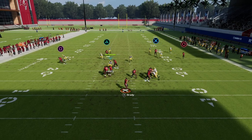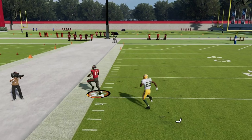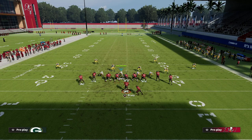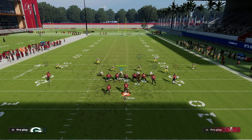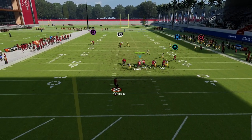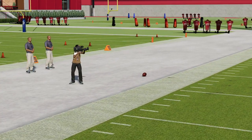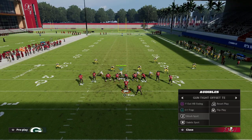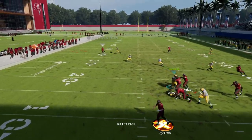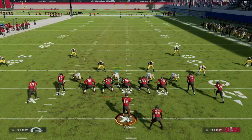It's very similar to Gun Bunch Verticals — the same basic guys on the route, the safety looks like he'll cover it, has every rule to cover it, and still won't. The second big issue is the Y Out HB Swing: that corner route will just out-leverage you to the sideline, and it's very hard to stop.